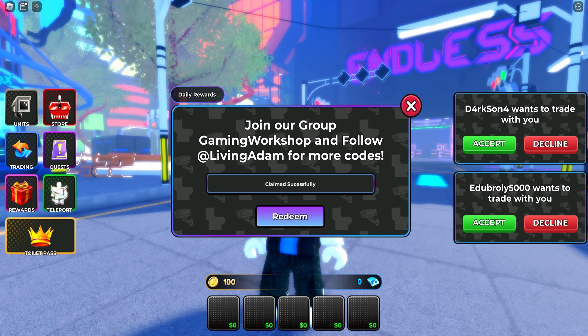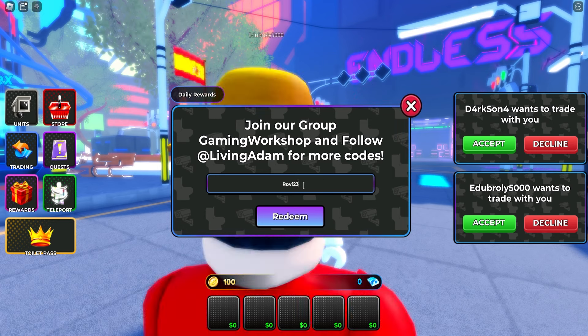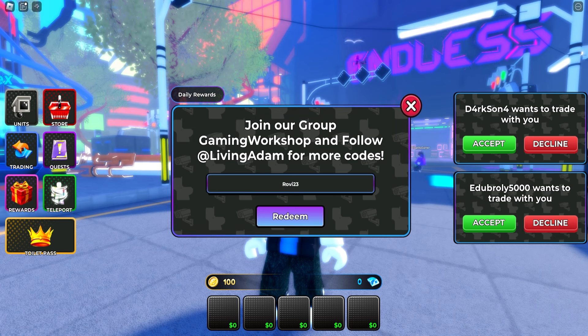The next code is gonna be ROVI23 — R-O-V-I-2-3. This code will also give you a TV Man skin for absolutely free. As you can see, working code claimed successfully.